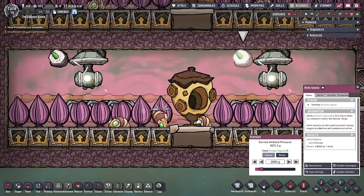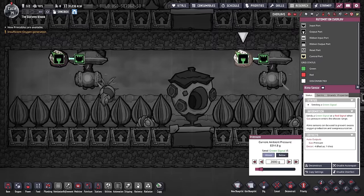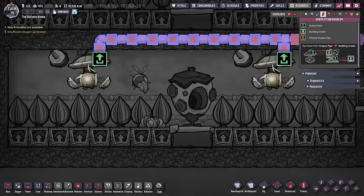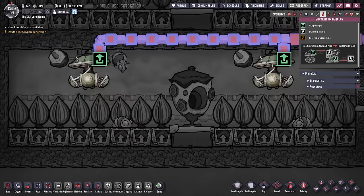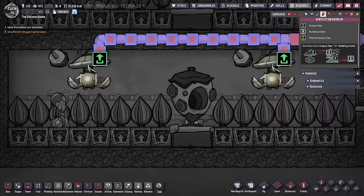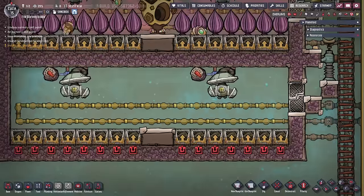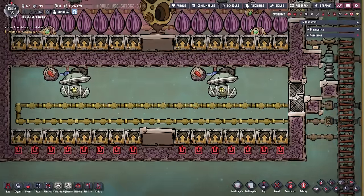To remove the hydrogen, I'm simply using two gas pumps each connected to an atmos sensor to keep a minimum level of hydrogen, set to above 2,000 grams. You can take this hydrogen off for storage elsewhere, or the farm itself will act as an infinite hydrogen storage too, as the plants won't over-pressurize as long as you have a liquid lock in place. One pump can take out the hydrogen for up to 12 plants.